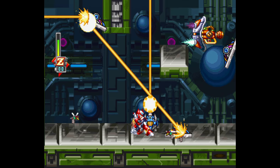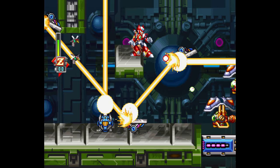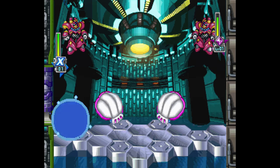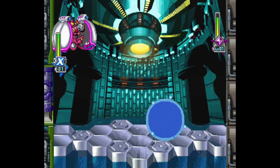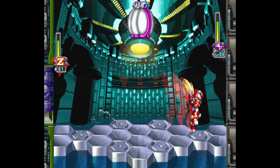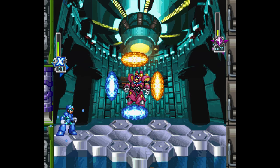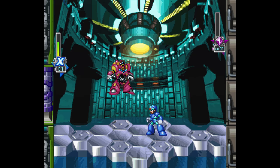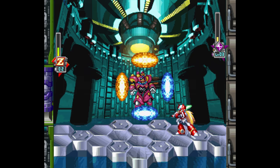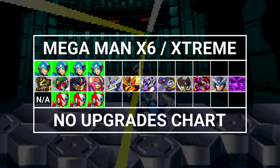Next up is Laser Institute again, which is a repeat from before, only now you head to the right at this reflection section rather than down. Very brief and easy level. Shield Sheldon is waiting on the other side, and I've never had much trouble with this guy. Do a wall jump over these two shells, get in a few hits, move to the opposite end out of harm's way, dodge his predictable attack, rinse repeat. Later, when he summons the laser shields around him, maneuver around him as best as you can and sneak charge shots as X or Saber Slashes as Zero between the openings until he is dead. With that, we've got Stage 3 of the main eight done.